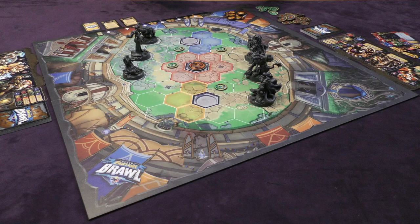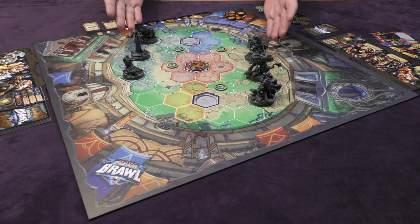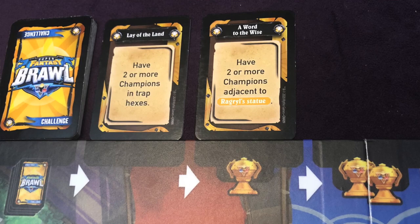Super Fantasy Brawl is an arena combat game where each player brings their team of champions to the arena and battles for supremacy. The way you reach supremacy is by getting five points scored by your team first. The most efficient way to score points is by utilizing the challenge cards at the top of the board, but you can also score one point for knocking one of your opponent's characters out and making them respawn back at their team gate. Following the setup instructions in the rulebook, each team takes their formations on their deployment zones.